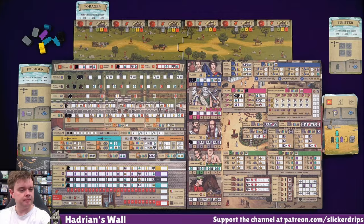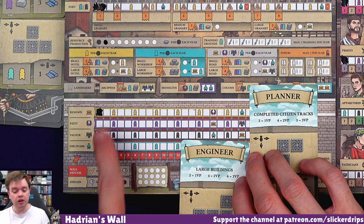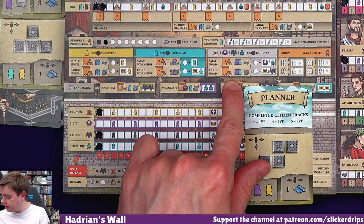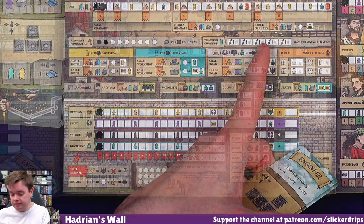So I could be an engineer - this would reward me with points for large buildings. So large buildings are any of the ones that say large in them - we've got larges here, the large temple, the large gardens, and the large granary up there. Or completed citizen tracks. Am I going to do a lot of large buildings or a lot of citizen tracks?